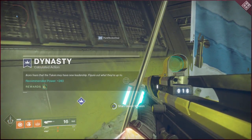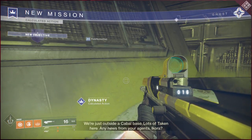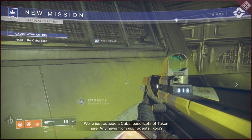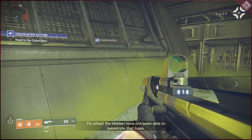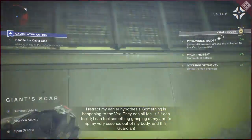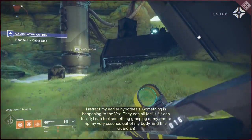There is another linear fusion rifle in the game called the Tarantula, but you kind of have to get it through RNG. This one you can get for free and it's really easy to get, so I just thought I'd make a video telling you about it. It's very similar to the Tarantula in its perks and everything else.